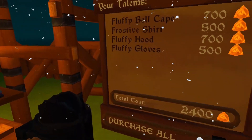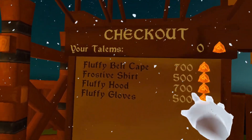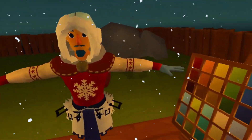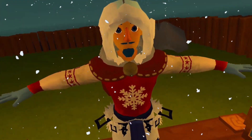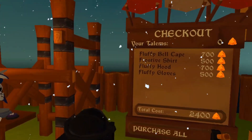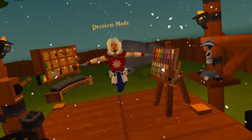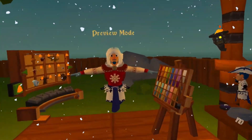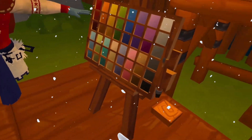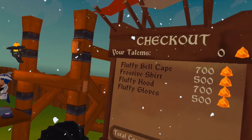Now we're looking at singular items. There's a Floofy Bell Cape for 700 talums, a Frosted Shirt for 500, a Floofy Hood for 700, and Floofy Gloves for 500. The gloves look great, the hood is very nice and floofy, I really like the Frosted Shirt, and the Fluffy Bell Cape looks great from the back too. The shirt is probably my favorite of that group.